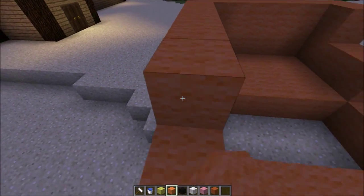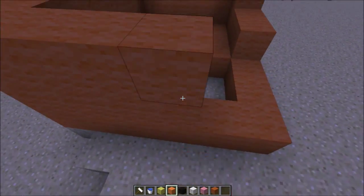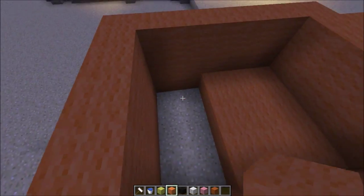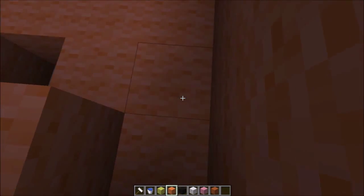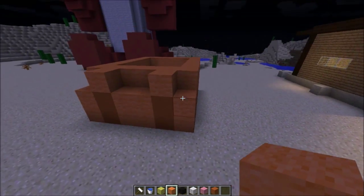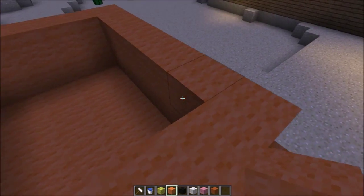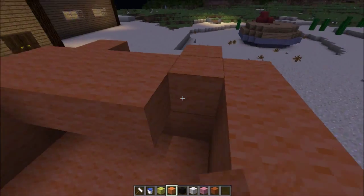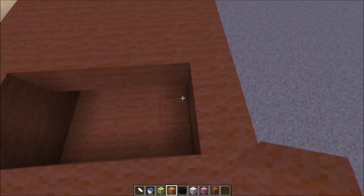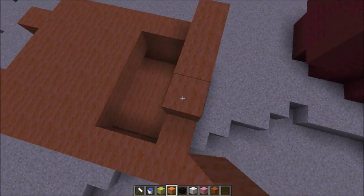Now when that's done, all I'm going to do is simply make its whole entire legs. I'm just going to fill in this part and then make the body, which is gonna be right here.